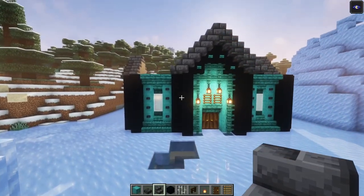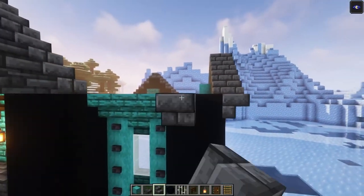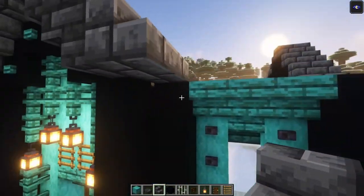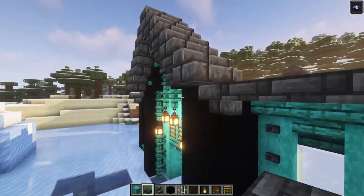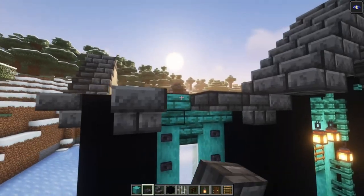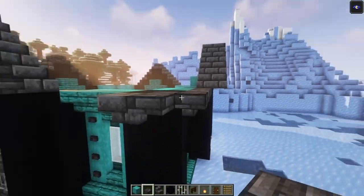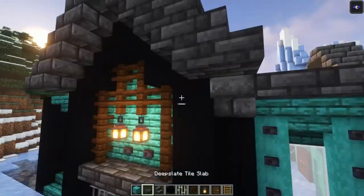Let's decorate the pillars before we get the roof in. You want to have some upside-down stairs — I'll show you one side first, and all the remaining sides are going to look the same. You want to have two stairs on the sides and connect them with some slabs. Here you just want to have three slabs like this, and then simply go out and continue this way.